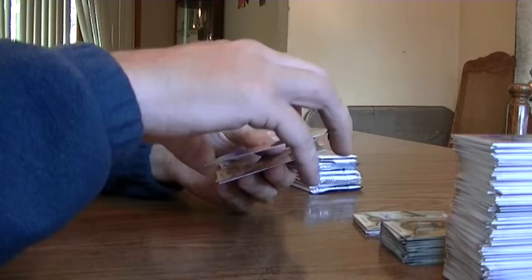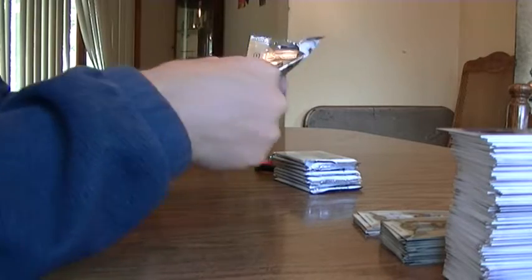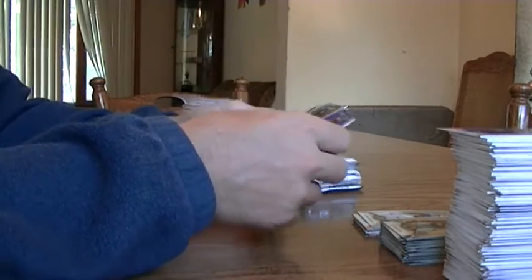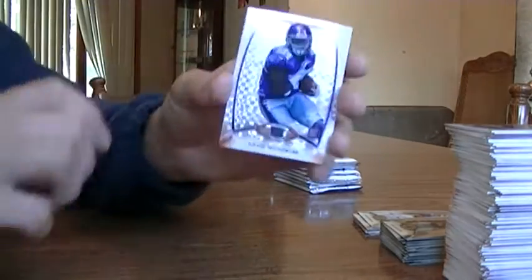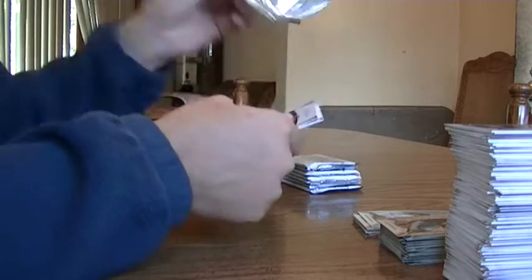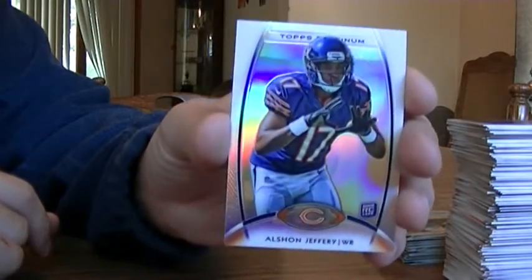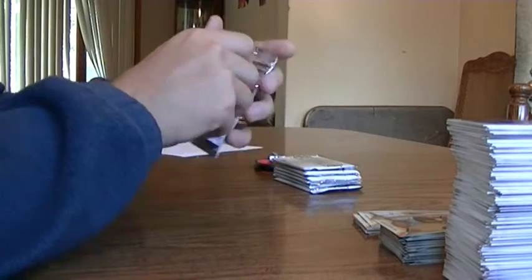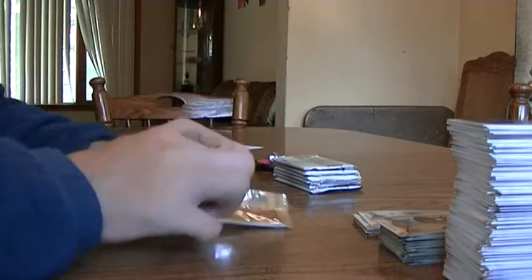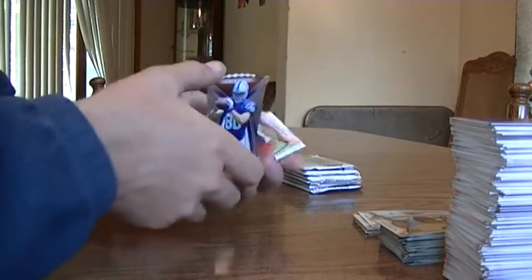Second hit — take an autograph for the Rams. Janoris Jenkins. David Wilson X-Fractor. Alshon Jeffery. Some of these packs are tough. Die cut rookie — Coby Fleener. And Michael James.